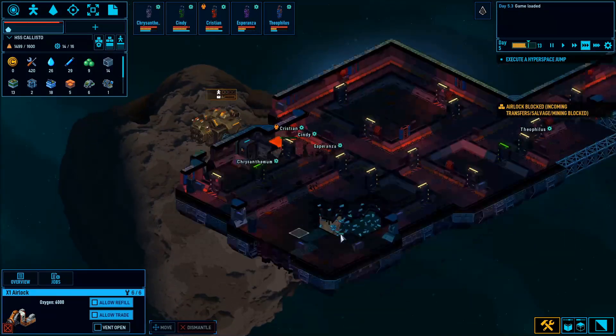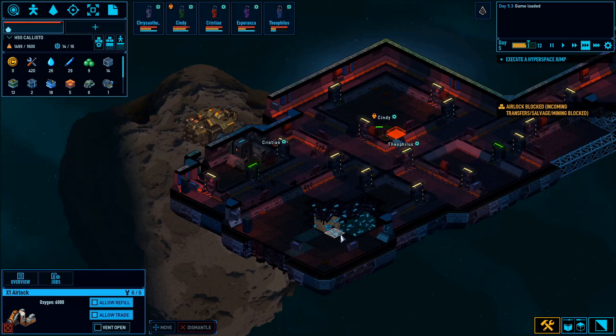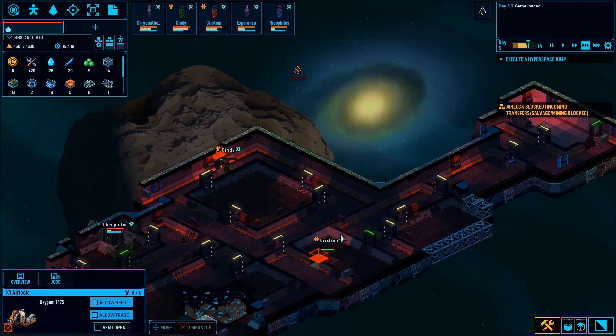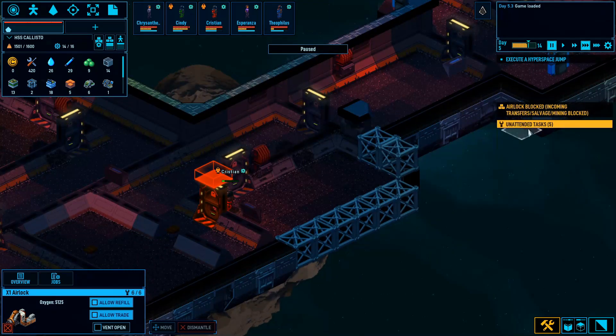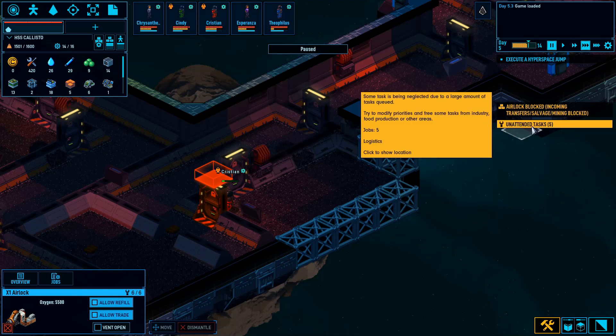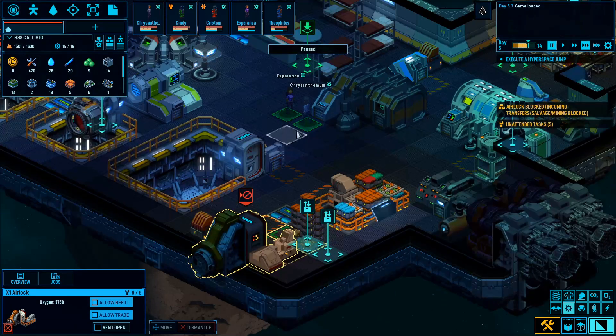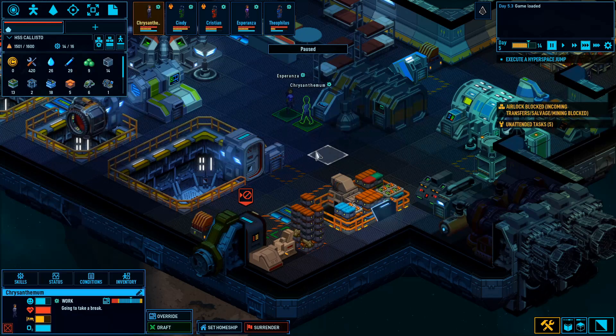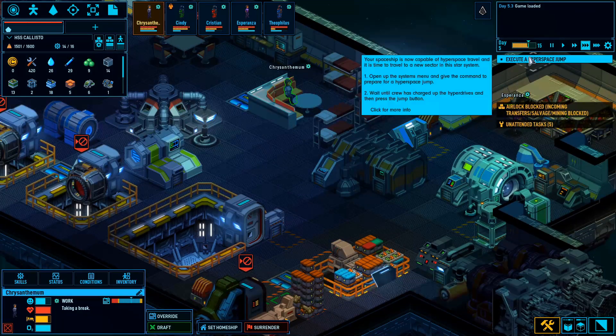Everybody's going to come over here and dismantle more stuff. Unattended tasks — some tasks are being neglected, like bringing this stuff over. Let's go to personnel and look at jobs. Logistics — everybody's got that set pretty high. The only thing Chrysanthemum is higher on is medical, and there's no medical issue right now, so she should be free. Let's follow her around — she's going to take a break.